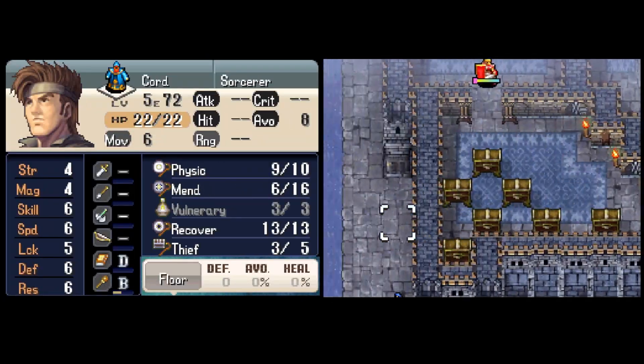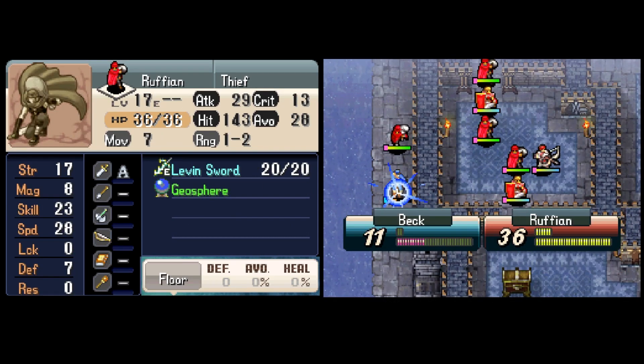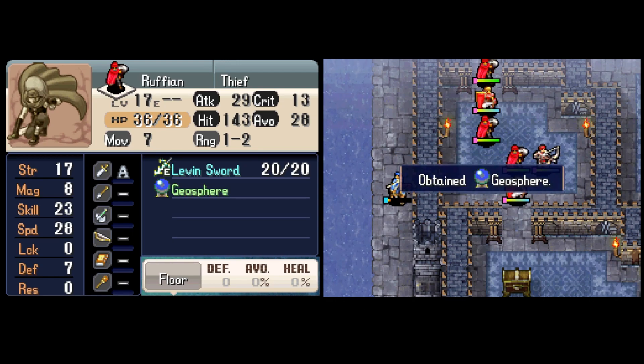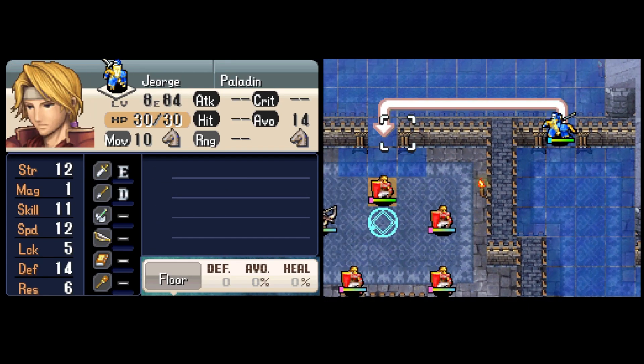Alright, turn 3 — time for the show! Beck needs another crit with the Killer Bow, and survives the reversal mechanic because of the Pure Water from turn 1, the Star Sphere, and the physic he got last turn. He convoy warps his prize, the Geosphere, which gives 10 crit to everyone in a 3-tile radius around the holder — but tragically that does not include the holder themselves. Keep that in mind.